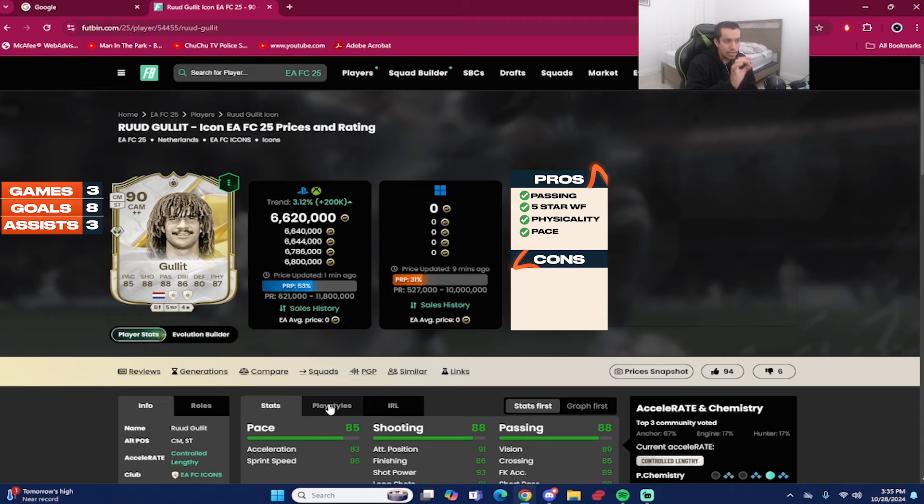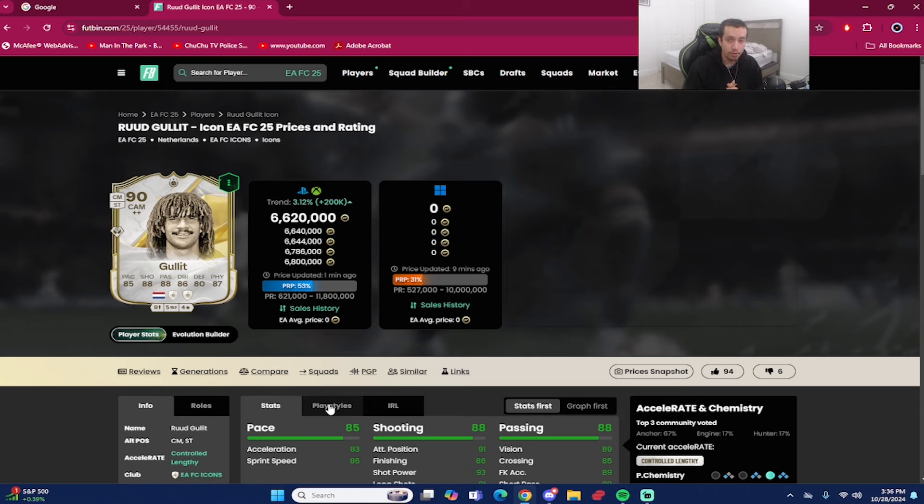He gets a thumbs up and a rating of 9.5 out of 10 — absolutely amazing card, had a lot of fun with him. For those who've tried Ruud Hollett this year, let me know in the comments if you're a fan and where you'd rank him among the best midfielders in FC 25. Next video will be a player review on that hero Stam from the Netherlands, and after that, some custom tactics — I went 15 and 0 last weekend on the 4-2-4 formation, dropping those probably Wednesday or Thursday. Until next time, it's been your boy Dan FIFA — I'm out, bye!